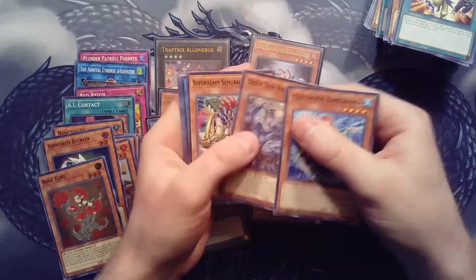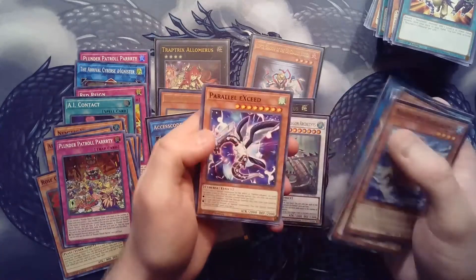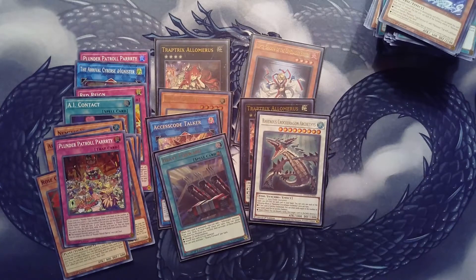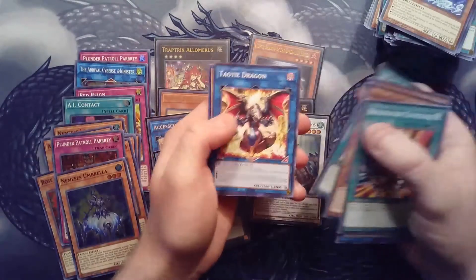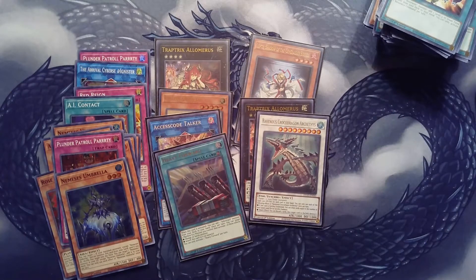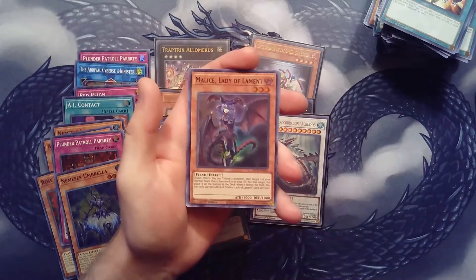Deep Sea Arts, Super Heavy Wagon, F Proxy F Magician, and Plunder Patrol Party again - we've pulled two of those now. Flourishing Frolic, Total Dragon, Parallelseize, and Red Familiar - how many Red Familiar cards are we going to get? It seems like it's the last card of each pack. Another Resonator Command, Bustoff Shark, Golden Hair, Gokai, and Nemesis Umbrella super. Total Exceed and Red Familiar - the same three cards every pack! Ancient Warrior, Crimson Resonator Command, Bustoff Shark, and Malice Lady of Lament - a gorgeous card!